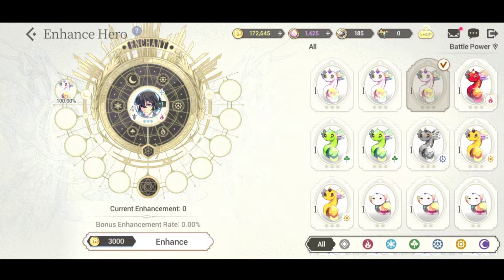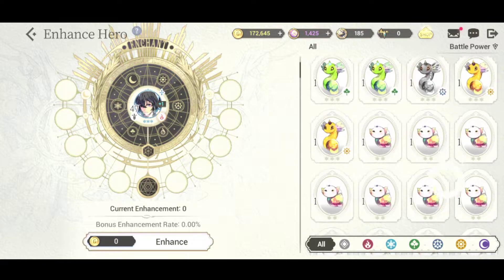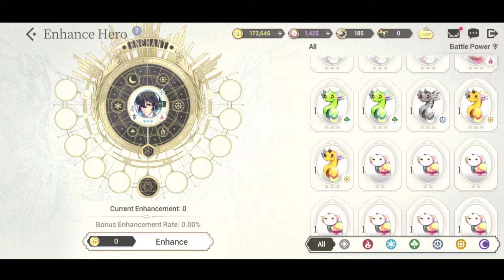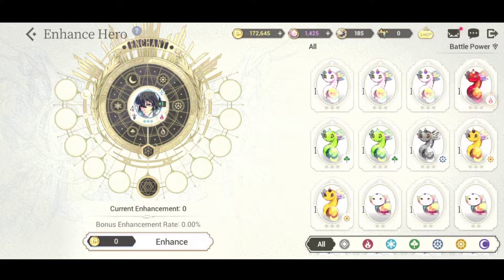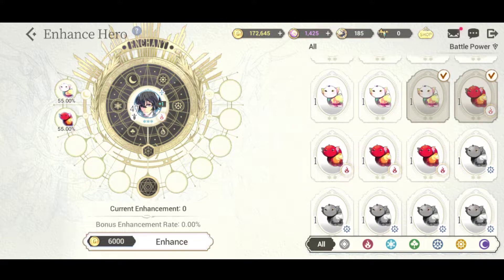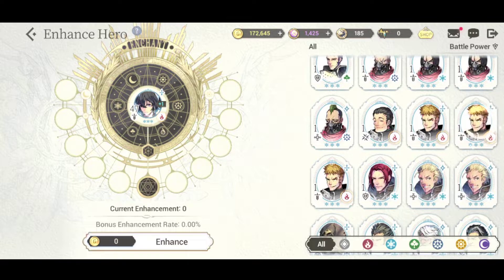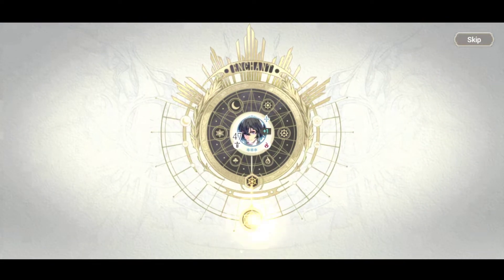If the star level of the spirit matches the unit's star level, it becomes 100% - for example this rainbow one works for everyone at 100% because he's a three-star and I'm enhancing a three-star. If I use a two-star rainbow one it's 55%. I think matching the element also helps with chances, so a fire three-star spirit on a fire unit would probably have a higher chance of succeeding.